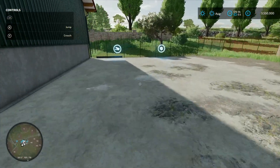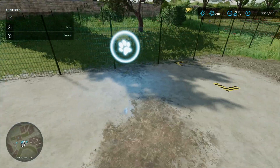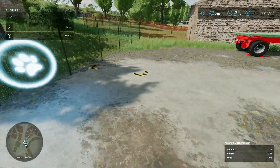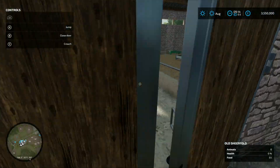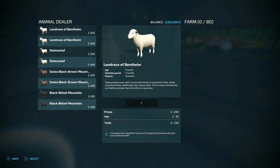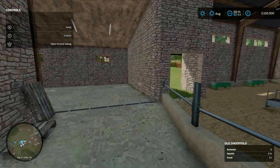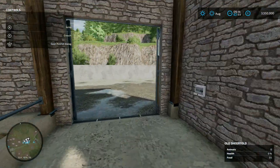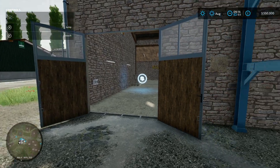Next to that we've got a chicken coop - animal dialogue box, food goes in, egg pallet spawn points. This will hold 30 chickens. Next to that another building: open it up and in here is your sheep pen - 80 sheep go in there, food goes in that side, and the pallet spawn point is just inside. You'll need some small equipment like a skid steer to get through that door.